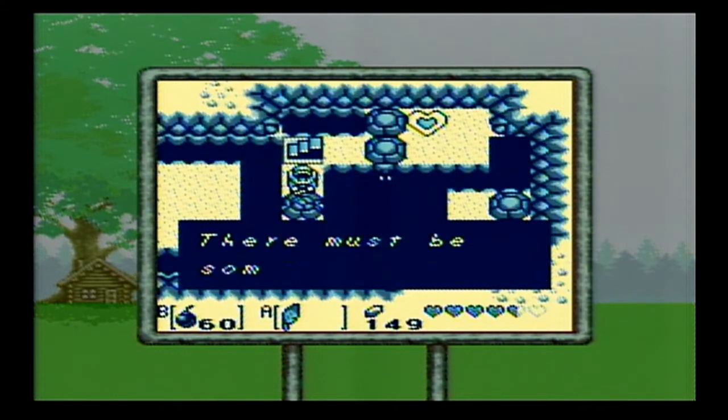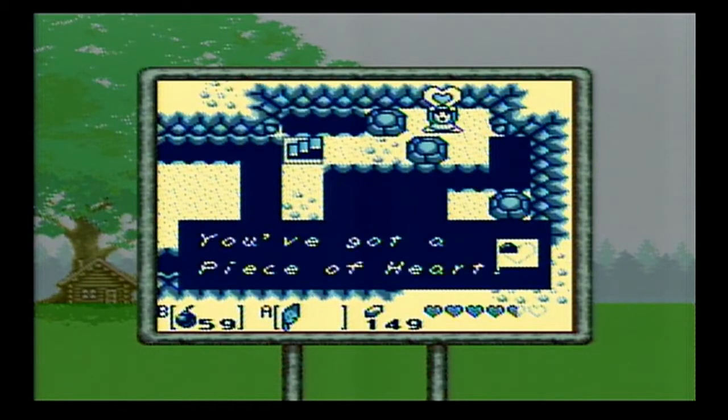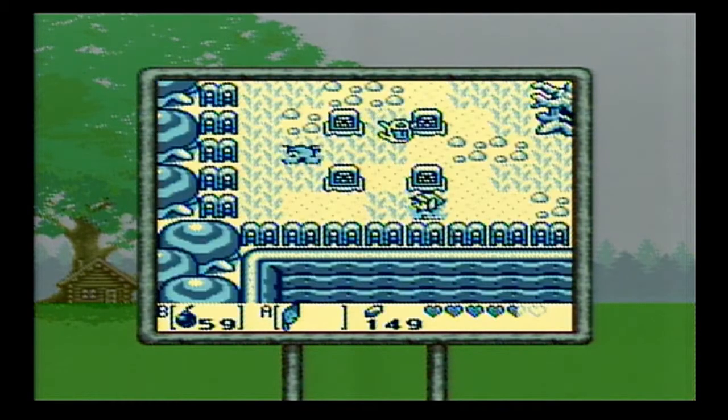'This rock has many cracks. There must be some way to shatter it.' Yep — with bombs. We've got to watch out, jump around here, push that block, and we get our fifth piece of heart. Three more to go.